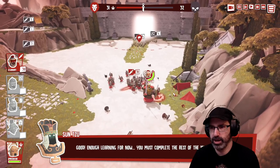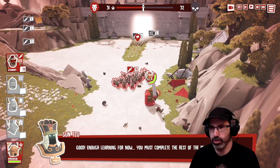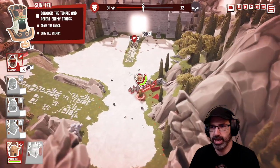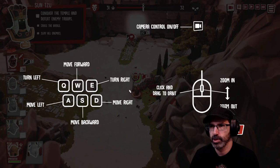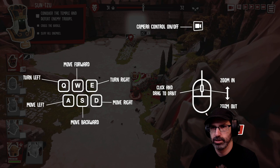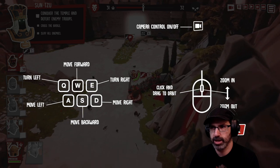Good enough for learning now. You must complete the rest of the mission on your own. Well, kiss my ass and call me spanky. QE — okay, move forward, drag to zoom in. Oh, we can rotate. Good.